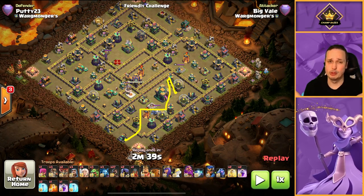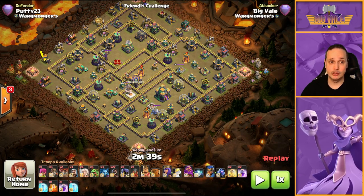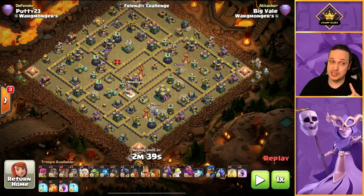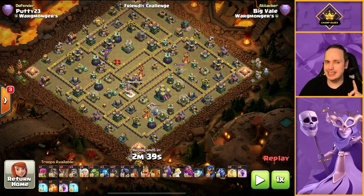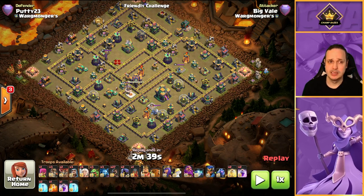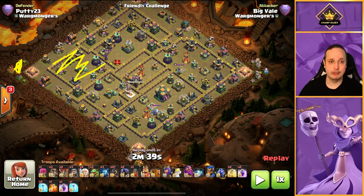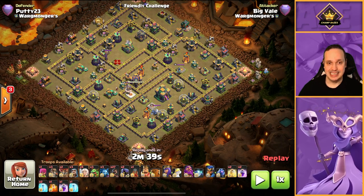We'll drop a balloon and a minion on this mortar. Post-update you may need two balloons on the mortar — the one balloon, one minion trick on a max mortar probably won't work anymore, so experiment a bit. Take out that mortar as efficiently as you can — you could even drop a wizard in there — then drop the flame flinger over here to easily clear everything in that compartment.